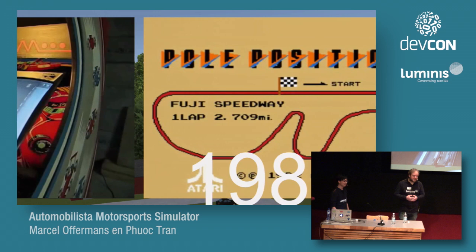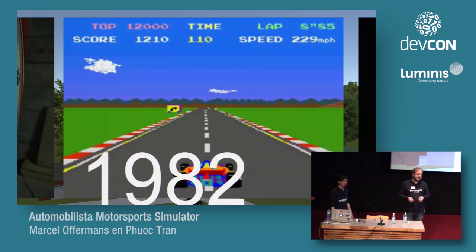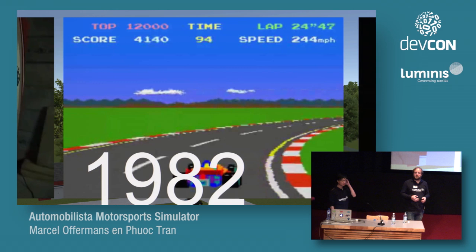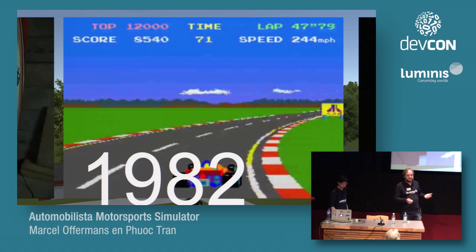Next up, Pole Position, one of the classics in the arcade. It featured semi-3D graphics. You had two gears and could steer the car, and it was kind of tricky avoiding all the cars. Still not really a simulation — physics-wise it was a very simple model — but a lot of fun. It's one of the first things I tried out myself as a little kid in the arcade, up to the point where my parents bought me a personal computer to get me home more often.